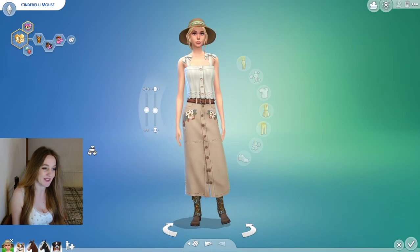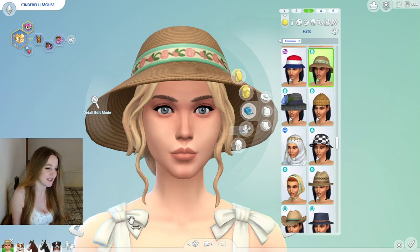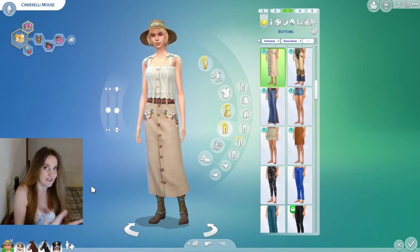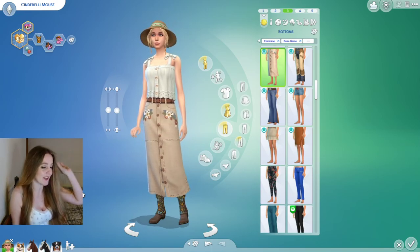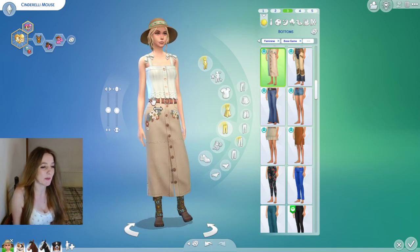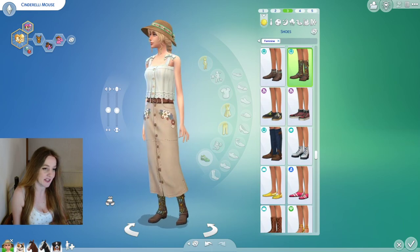This little cute outfit with boots and all the stitching detail is so sweet. The hair is Cottage Living, the hat is Cottage Living, the top is Cottage Living. This adorable skirt looks very cottagecore — the top is from Cottage Living, the skirt is from Horse Ranch, and it's one of my favorite skirts already in the game. These beautiful stitched boots are also from Horse Ranch.